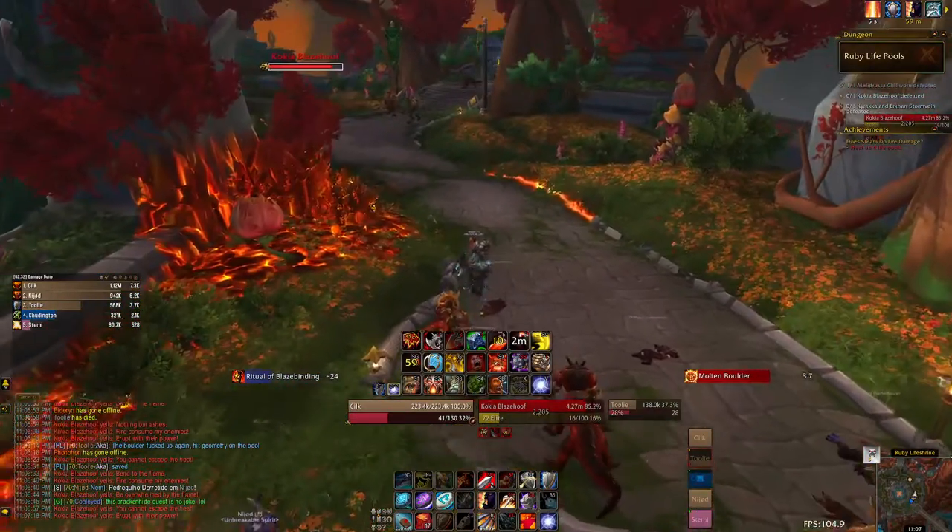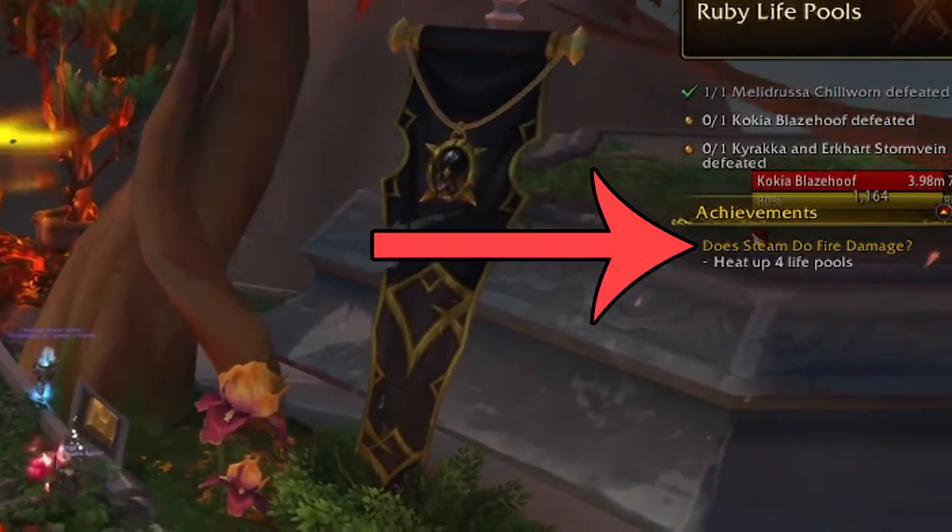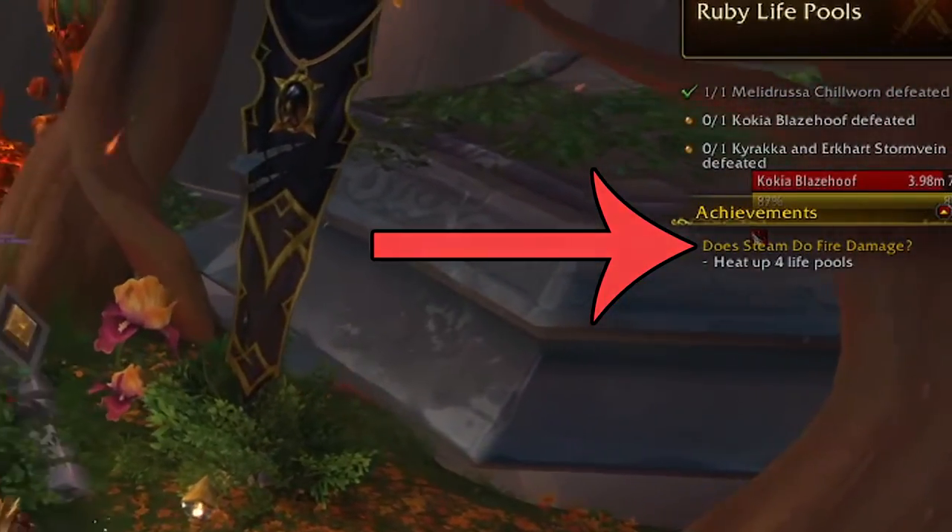I would just do moderate DPS on the boss and cleave off of the add. If you're tracking this achievement it will turn white when all the requirements have been met and the boss can be killed.